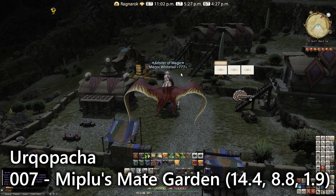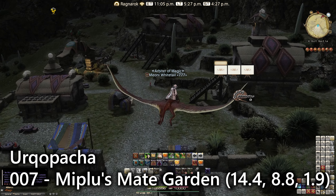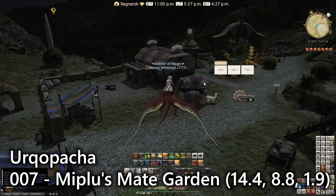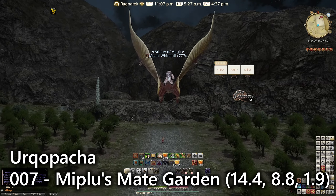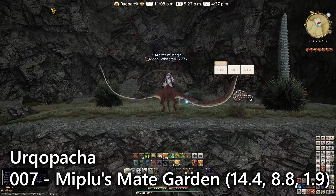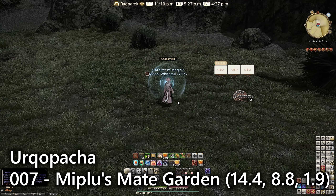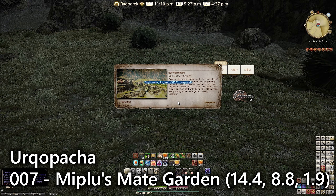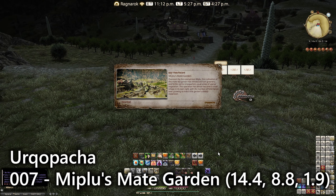For entry number seven, you'll find me over here at Miqo's Mate Garden. It's just a little bit northeast on a ridge — we've got alpacas. If you turn around and go up the track to the north, you'll find entry number seven on the ridge. It's just another lookout emote like before, nice and simple, and at least this one's on the ground and easy to find.